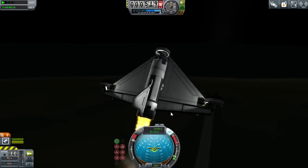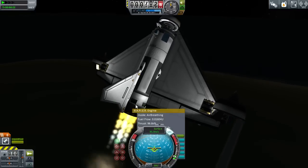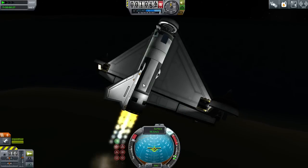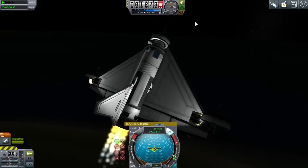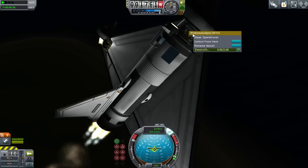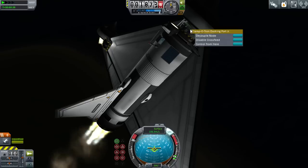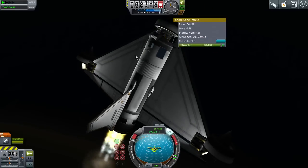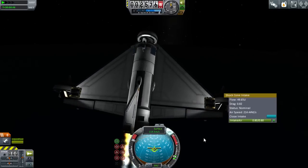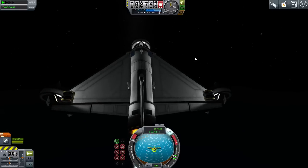This is a pretty basic space plane. You still have to buy the rapier engine technology tree, which is a little bit expensive, but everything else is very basic. It's just a standard fuel tank with a rapier engine attached to the back. Up front we've got a drone core — you can use any drone core — and a docking port junior. We're using Werner engines here, which means we don't have to have any extra RCS stuff aboard, saving a little in both parts and weight.